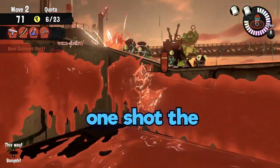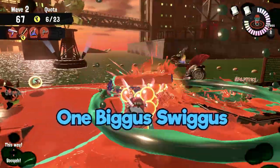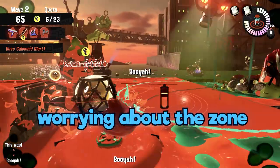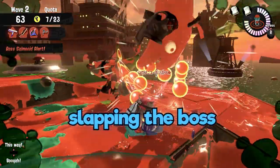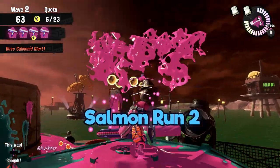The roller can also one-shot the flipper flopper zones. One big swig swing and you're done worrying about the zone and can focus on slapping the boss for eggs. This roller can ink and maneuver — enjoy it in Salmon Run.